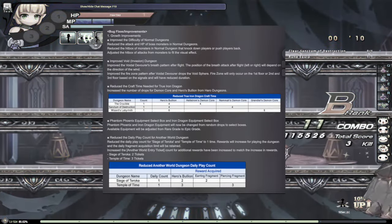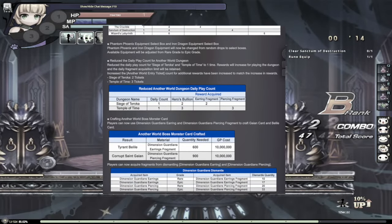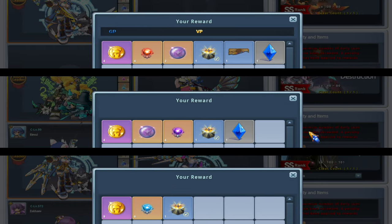Hi everyone! A couple of nice quality of life updates were made to the process for obtaining endgame equipment, so I wanted to talk about those real quick. First of all, the Crucible, Sanctum of Destruction, and Wizard's Labyrinth will now drop more Demon Cores per run.